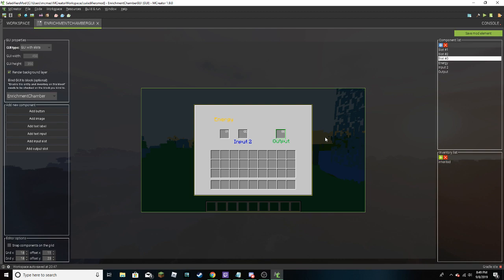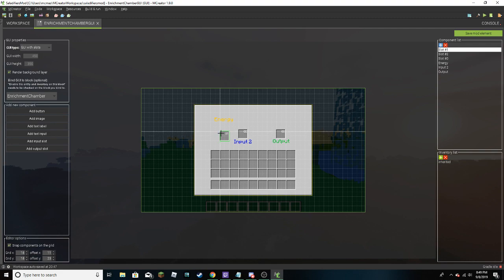Is school more important? That's why I need sleep, but hey. To get this to work, I'm going to need to add custom GUIs, that's what I'm doing. Render background layer - why would I not want that? Bind GUI to block. I could have done that this entire time - should have done that a long time ago.